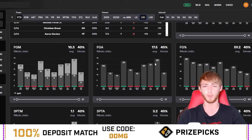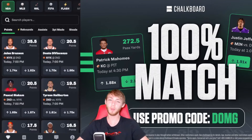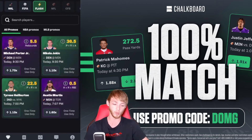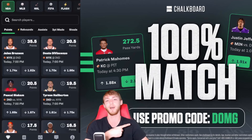That is the first play: Nikola Jokic over 29.5 points. Also, Chalkboard has Jokic at 28.5 points today. You can join right now using promo code DOMG for a first deposit match up to $100 — link is in my description. They have some really awesome promos, like Michael Porter Jr. boosted over 5.5 rebounds and anchor plays like Haliburton and Jokic at really low PRA lines. It's a great app.